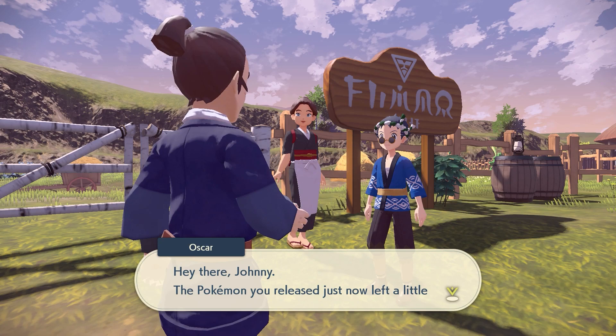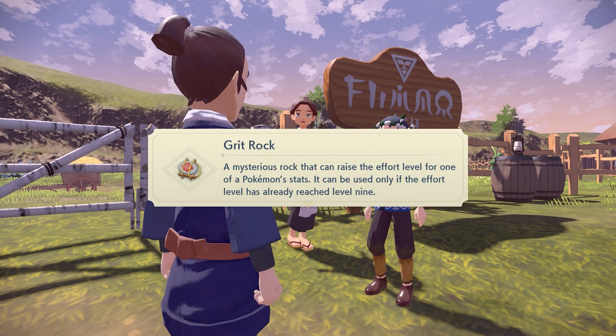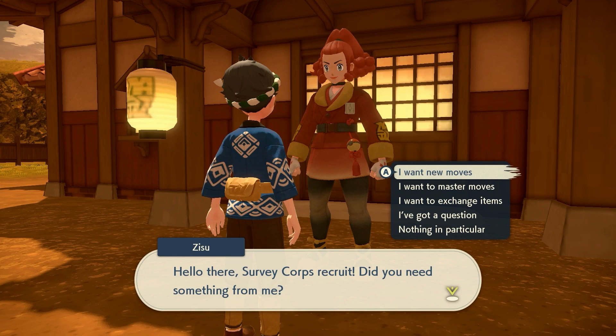Obviously the lower level Pokemon like Bidoof are going to give you grit dust because that's the base level stuff, but the higher level ones will give you the medium tier and all that. You get a lot of it actually — it's pretty generous. So you know, grit gravel, grit dust, grit pebbles — obviously the higher level stuff is a bit rarer.